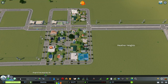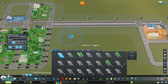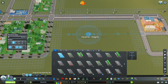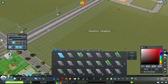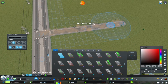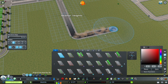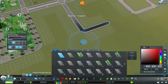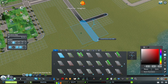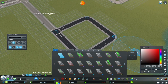Number four is Network Skins. This mod allows you to change various aspects of your road networks to make them more aesthetically pleasing — such as the surface texture or the color of the road pavement. For example, if you want to make a newer-looking neighborhood with recently paved roads, you can darken the road color. You can also make a bus lane red to indicate it's bus-only.